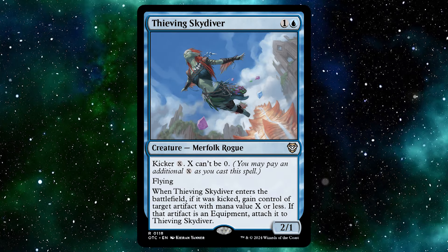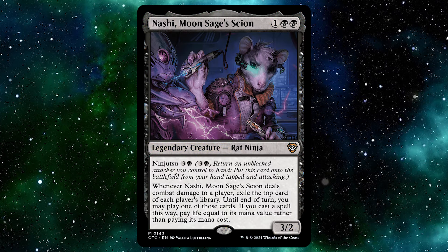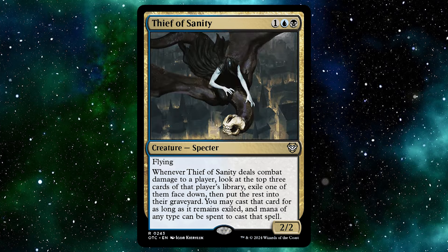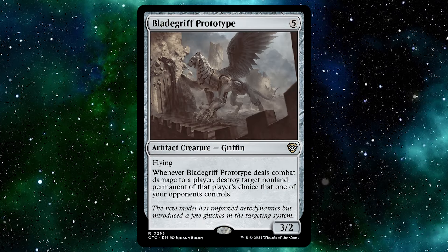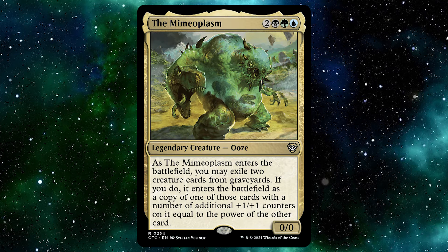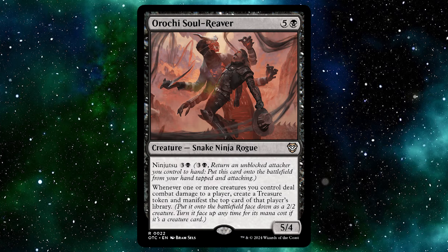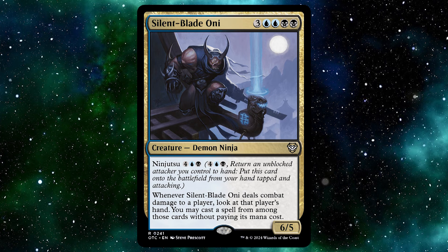If there are any triggered abilities you would like to see, let me know in the comments down below. But now that we've gone over the commander and sub-commander, let's go over the deck itself, starting off with the creatures. There are 37 creatures, which makes sense since both commanders like combat damage abilities. You get creatures like Baleful Strix, Ghostly Pilferer, Thieving Skydiver, Thieving Varmint, Tower Winder, Koli, Silky, Edric Spymaster of Trest, Nashi Moon Sage's Scion, Shadow Mage Infiltrator, Thief of Sanity.